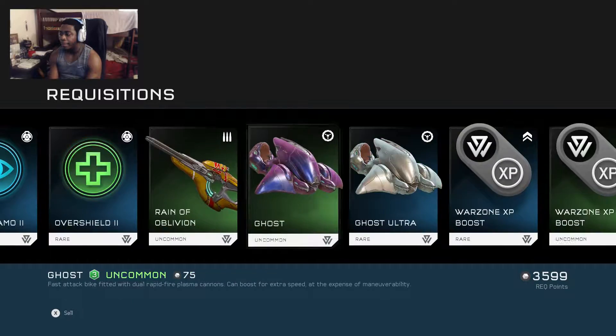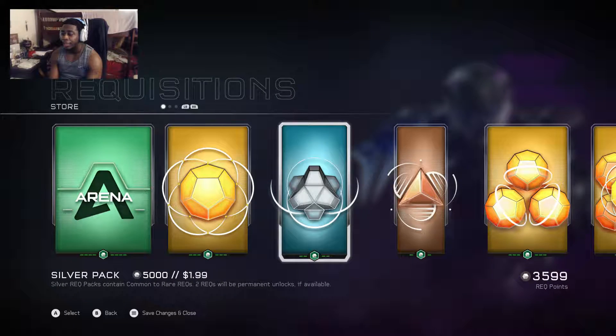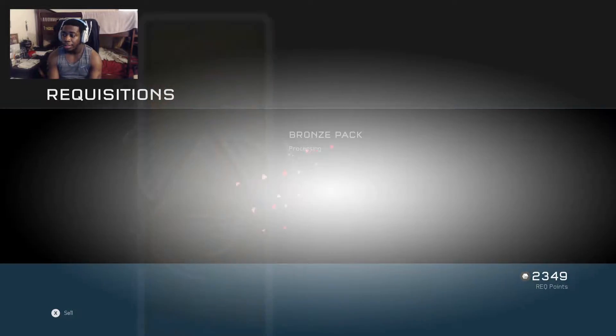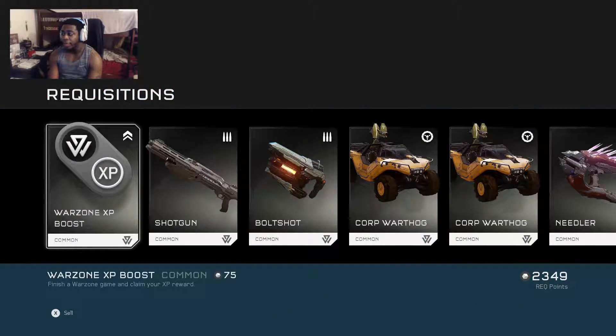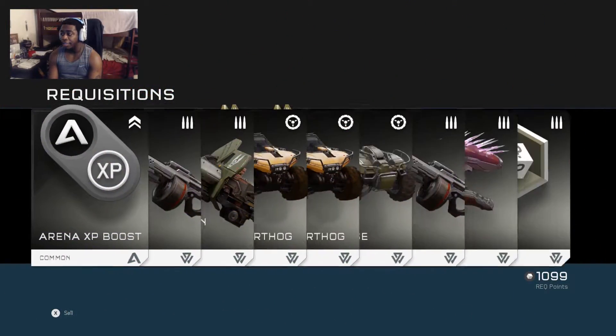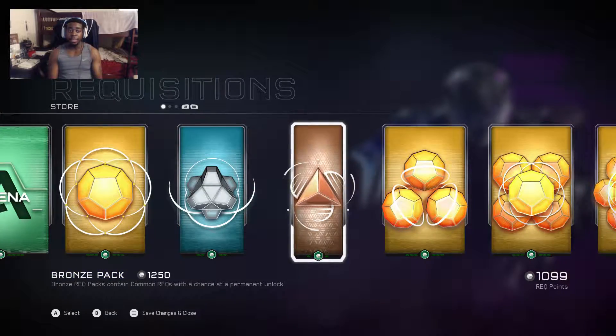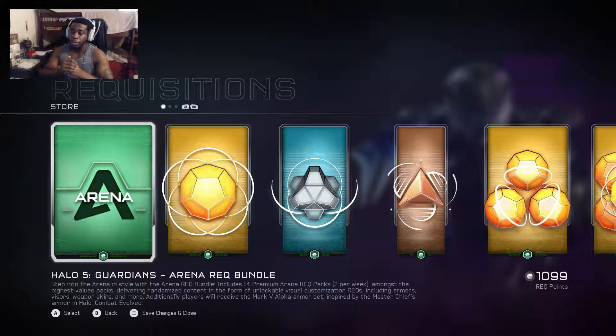I can't afford that one so it looks like I'm probably getting one or two more packs. Like I said, just draining everything — I'm basically broke until I can get back to work. Not expecting much from the silver and bronze packs. That's pretty much it. So this was a quick unboxing video for Halo 5 REQ points. I'll try to get more points so I can do more supply drop openings.